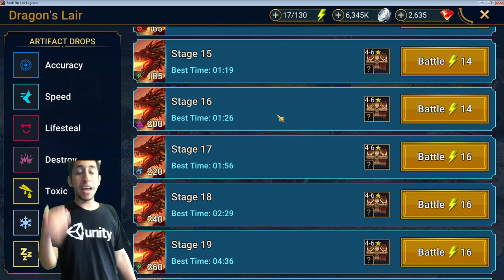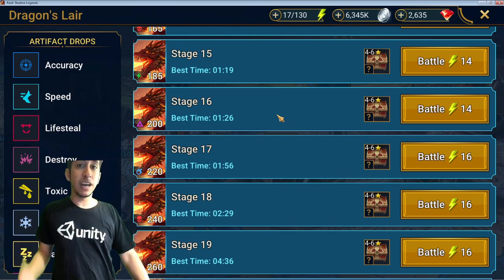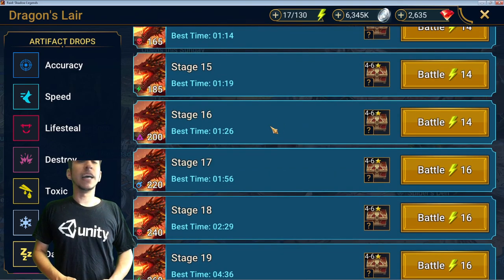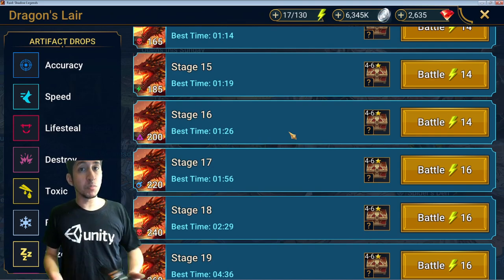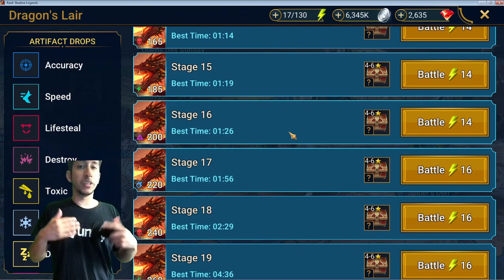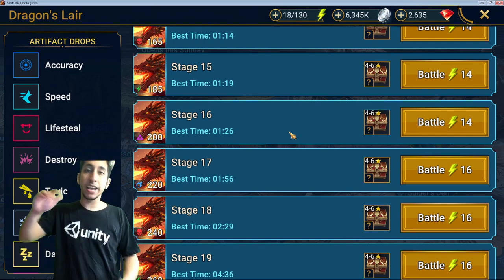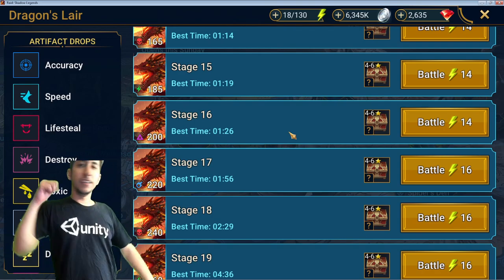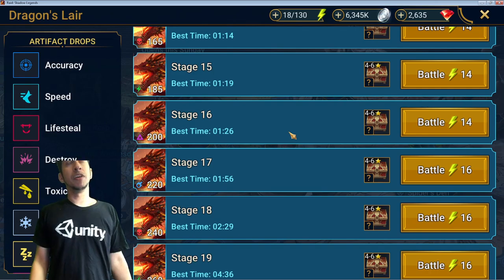Certain masteries like Timely Intervention can be super clutch when everyone is getting really low HP and about to die. For Dragon, people don't really use increased defense and block debuffs as much — there aren't that many in the rare tier but some can do it, if you're willing to put the resources into them. If you just want to poison Dragon, you could do Yaga the Insatiable or Frozen Banshee.